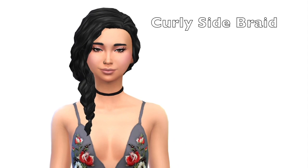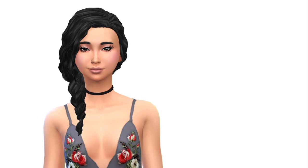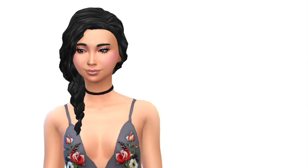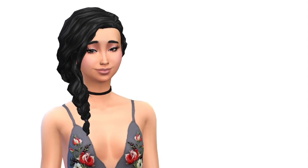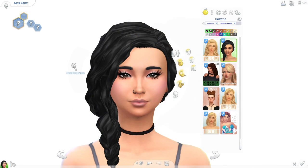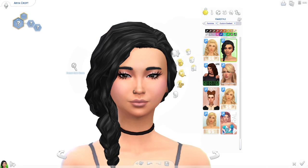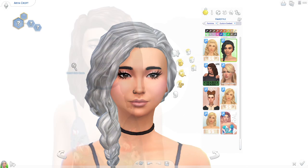The next one is a side curly braid ponytail. I feel like curly hairs are very limited for custom content in The Sims 4, so whenever I see something curly I snatch it right up. This is a look we don't see a lot of. I don't have any recolors for this one — it's only available in the EA color swatches, so it's kind of limited, but I think it is so cute.